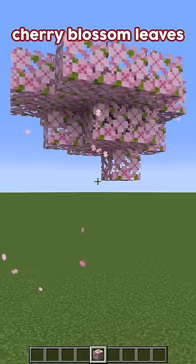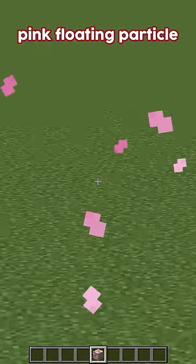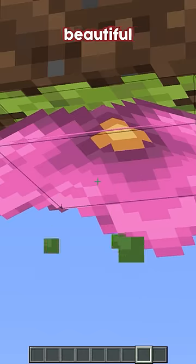In 1.20, Mojang added cherry blossom leaves, which have this lovely pink floating particle. And an update before, they added the spore blossom, which have these beautiful green particles.